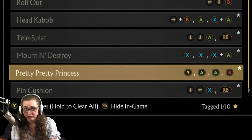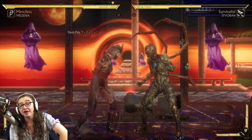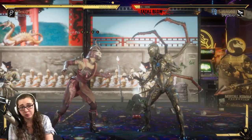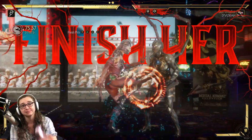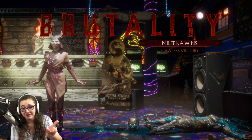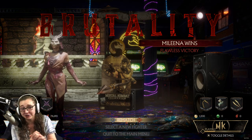Our next brutality is called Pretty Pretty Princess. All you gotta do is finish your opponent with that Flesh Pits combo while holding up. The Flesh Pits combo should be Y, then A, then A, then B — or triangle, then X, then X, then circle. Finish your opponent with that Flesh Pits combo and hold up while you're doing it. I love that extra flair — they could have just stopped at the head getting kicked off, but they made the actual body do a little flip through the air too. Just a nice bit of extra action going on.